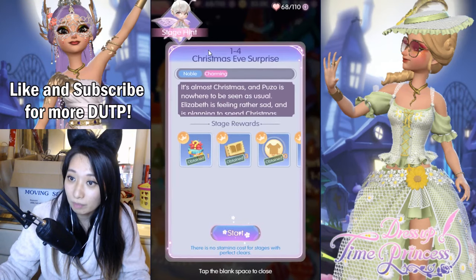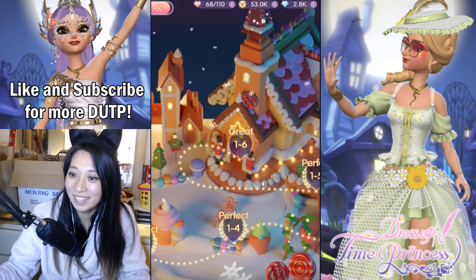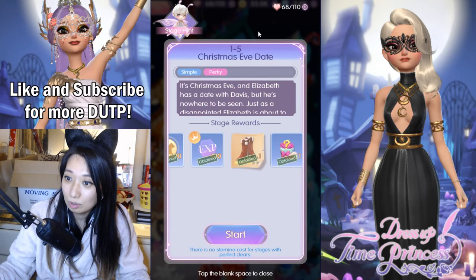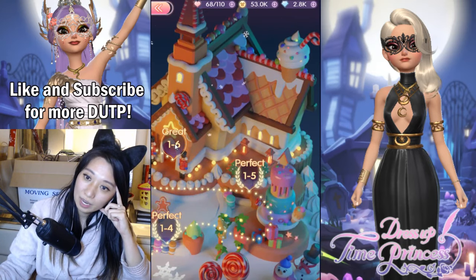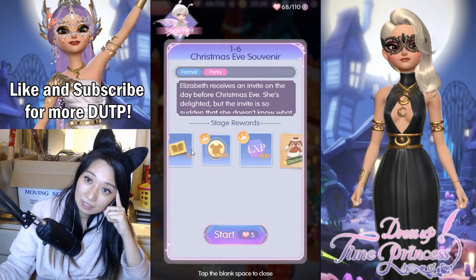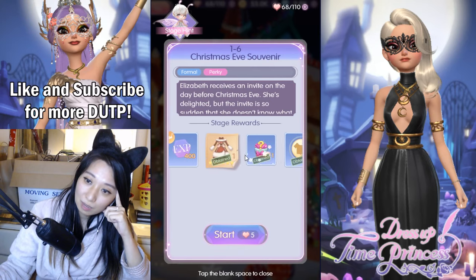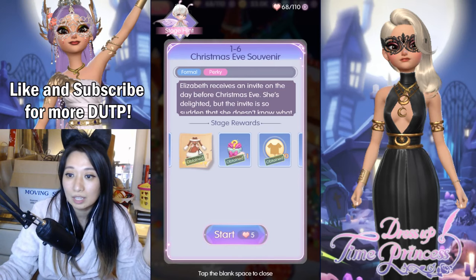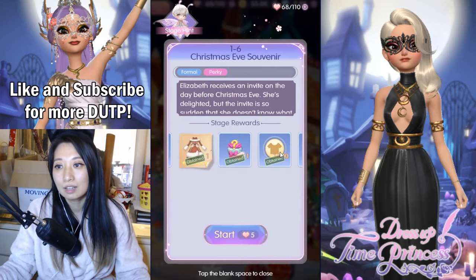Up next, Stage 4 — if you pass this stage, you can get a Socks Recipe. Then if you pass Stage 5, you're going to get all this EXP and also a Christmas shoe. Stage 6 — I passed it with a great, which is not perfect. So if you can pass this with a perfect, you'll get a bunch of extra EXP. But you can get a great and still get this dress recipe, which is all that really matters.